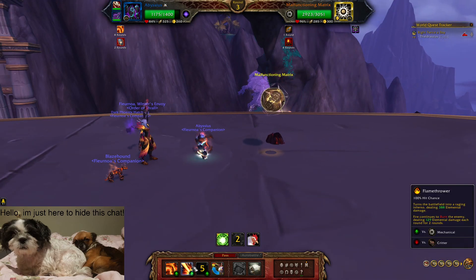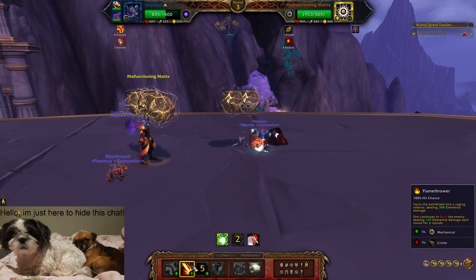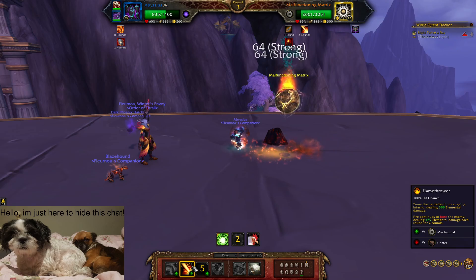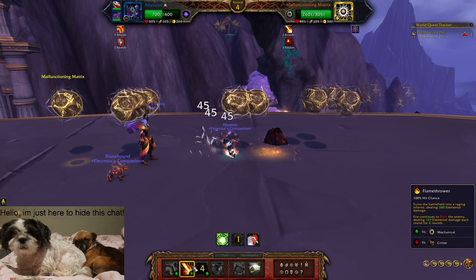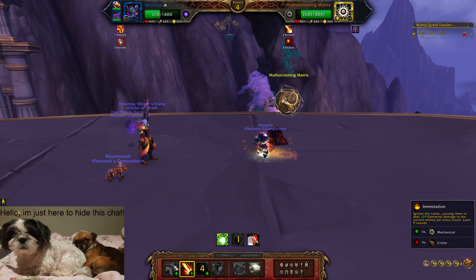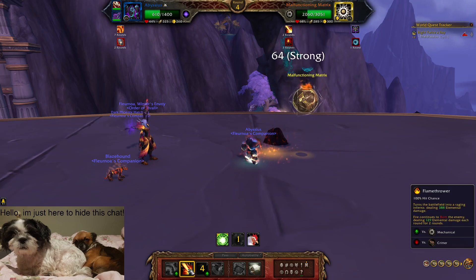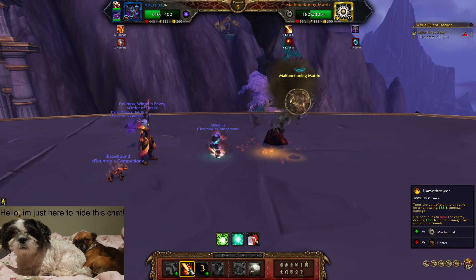Now we're going to use Flamethrower, which does initial damage but also applies a DOT dealing damage every round. We're just going to keep using Flamethrower, since Emulation does no damage besides at the end of the round. As you can see, he got stunned, so we get a free turn and take no damage.